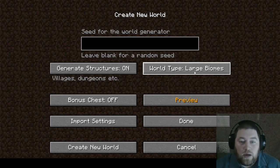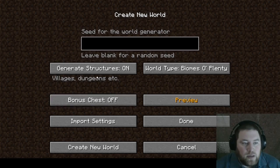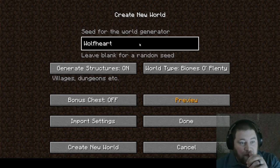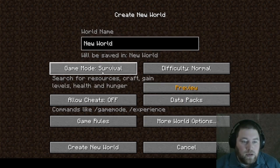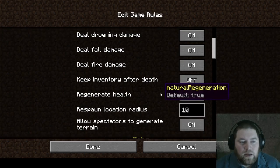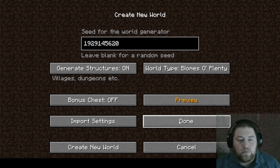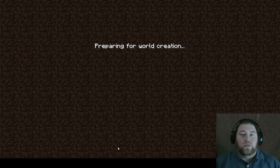Just doing some beginning settings here. Let's go ahead and set a seed right there with Wolfhart, see where that goes. If this is a cool map, hey it's repeatable; if not, whatever. Anything in here I care about? We're just gonna do default — that's just more world options.